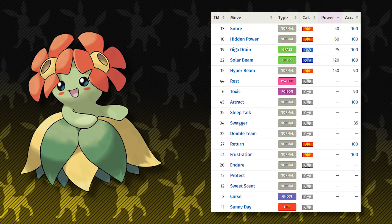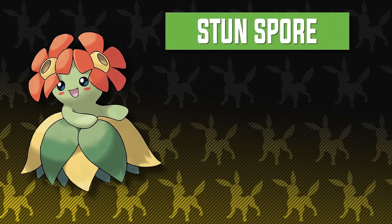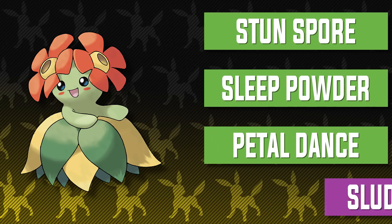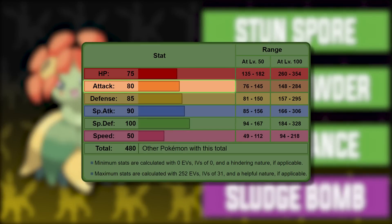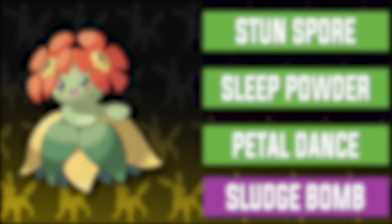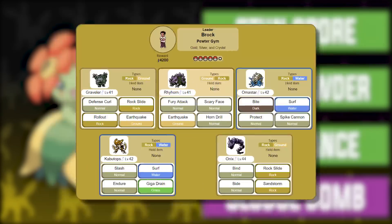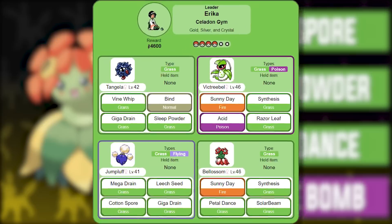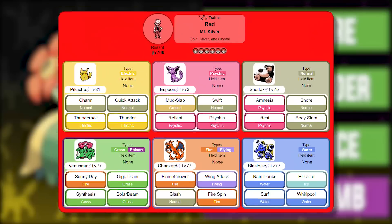I may even do a playthrough just because I can use Bellossom. With Bellossom's moveset, it's a little more diverse than other best team members. The moveset consists of Stun Spore, Sleep Powder, Petal Dance, and Sludge Bomb. Sludge Bomb may be physical in this game, but Bellossom's attack stat is still 80, so that's not bad. Bellossom does well against Chuck's Poliwrath, Pryce's team (be careful), Brock's team, Misty's team (be careful of ice moves), Erika's team, Blue's Rhydon, Bruno's Onix, Silver's Meganium, and Red's Blastoise.